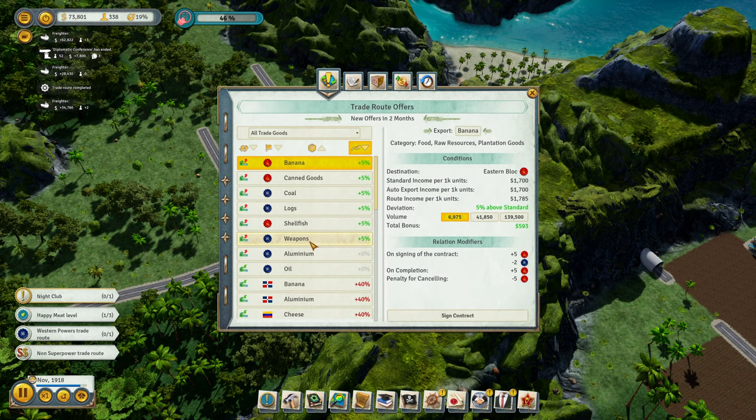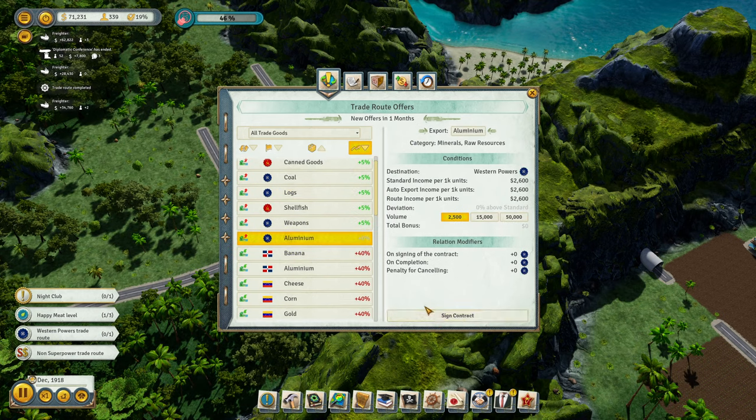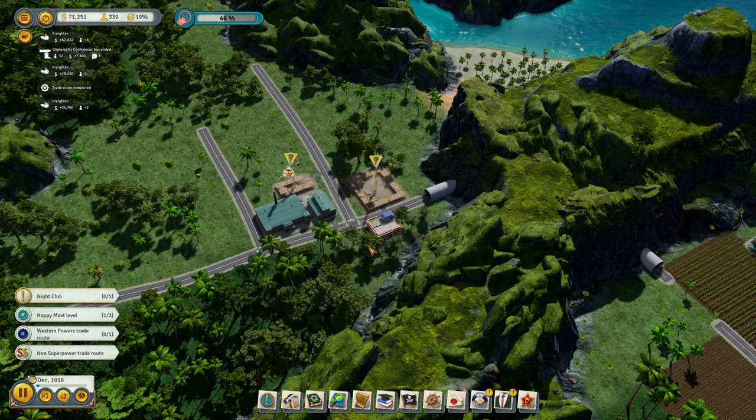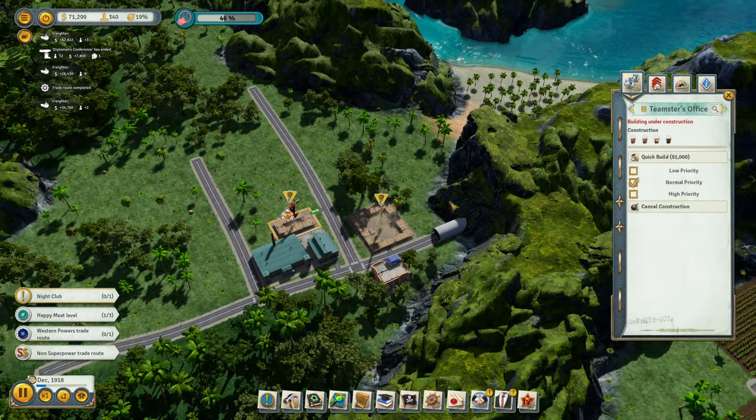Balloons — we're probably sending out balloons anyway. Let's get some oil — not that we need it, but just to kind of improve the relations.